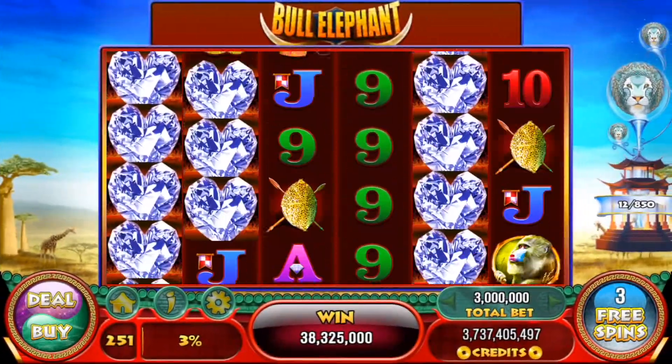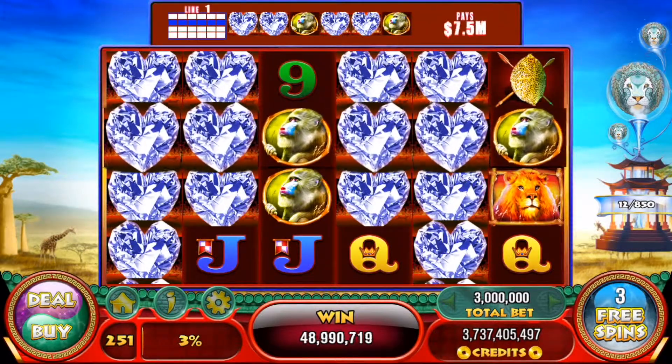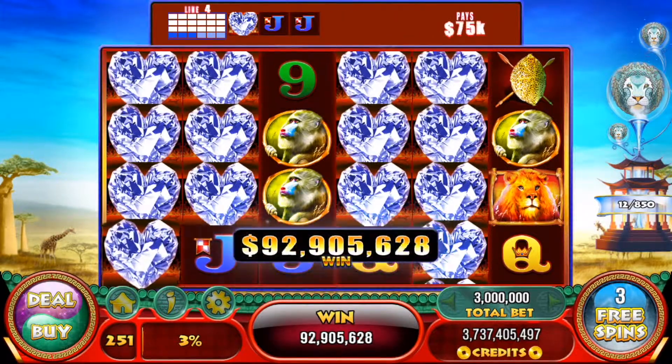Down to my last 3 spins, and look what I hit here. This is a beauty. Look at all those diamond wilds. There's some 6 of a kind monkeys in there — 6 of a kind monkey pay lines. That's beautiful.